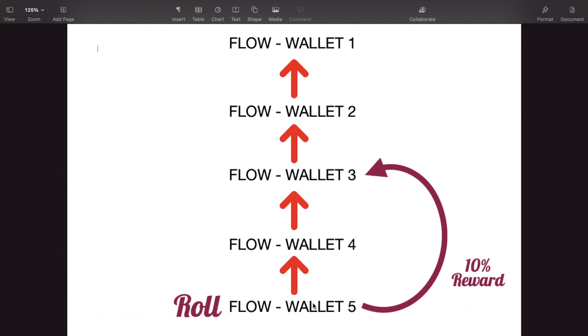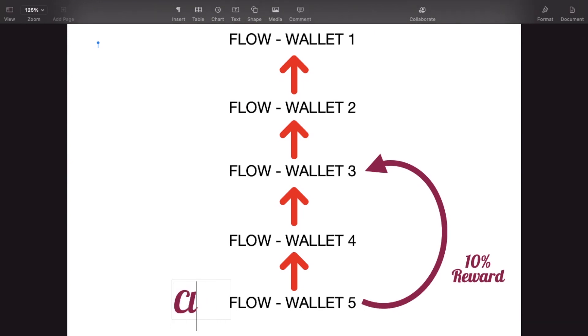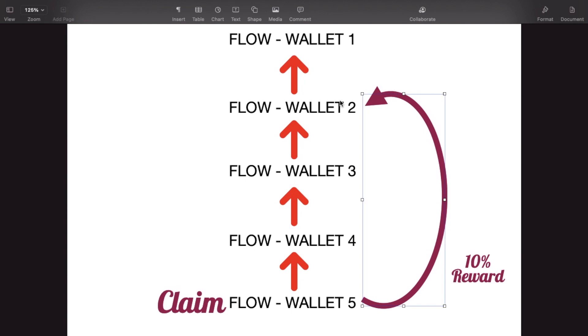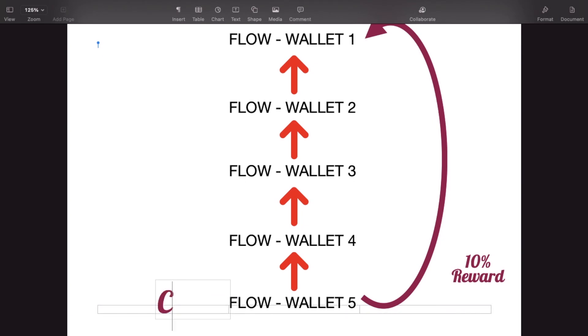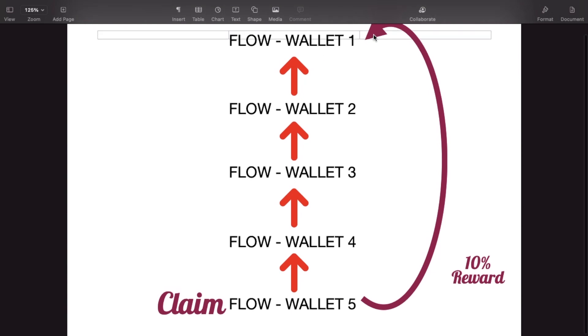If wallet number five does another action — it could be a day later, an hour later, whenever — let's say it does a claim. Wallet number three has already had its reward, so wallet number two would be next in line in the round robin system. Wallet number two would then receive those rewards. Then let's say wallet number five goes back to rolling — wallet number one was next in line to get those rewards. Wallet number one would get 10% of whatever the roll amount is.